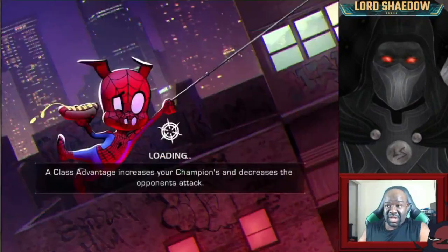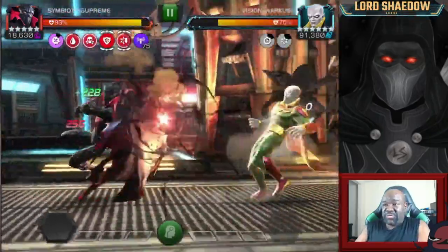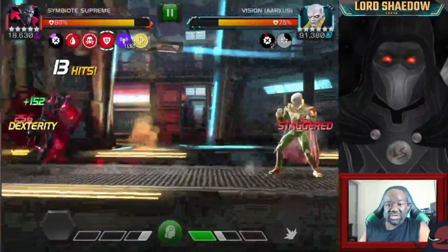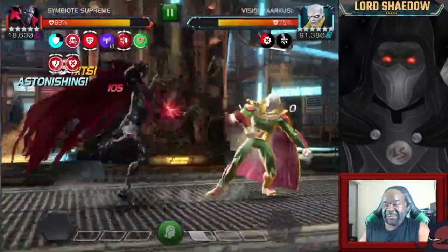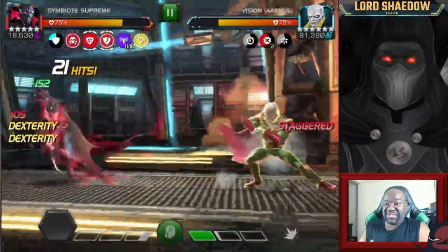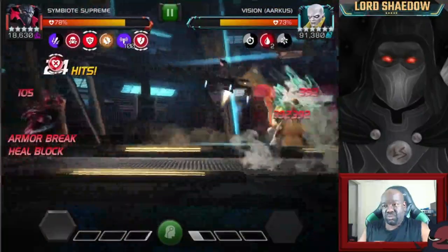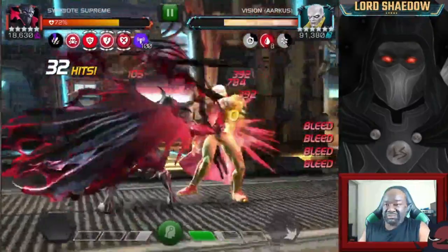Now I'm in with Symbiote Supreme, who I watched doing very well in videos. What you want to do is keep those staggers up. My Symbiote Supreme is awakened with a decent sig, so I get a periodic stagger from his awakened ability even if I don't get staggers from my attacks. You can see he's not able to get his power gain — if we can just keep doing that, we're good, and we're doing some work on him.